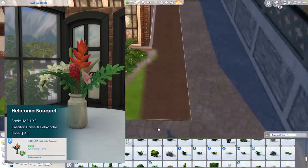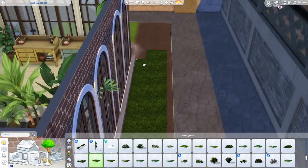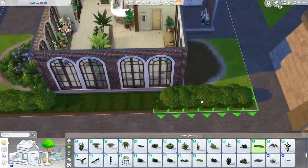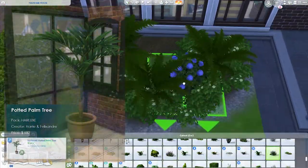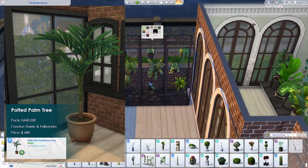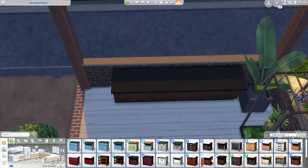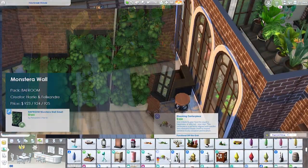Number sixteen is the Heliconia Bouquet from Harry and Felixandre's latest collab CC pack, Vihar Lux. This plant is arguably the best looking table plant in the entire game — the colors, the different tropical plants in a glass vase, the details of the leaves and flowers draping outwards, and a ton of swatches too. Number seventeen is the Pot of Palm Tree from the Harlock Pack by Harry and Felixandre. Currently this is the best looking palm tree option — the details on the plant stem and the color dimensions from stem to leaves are just so good.